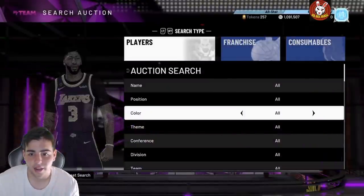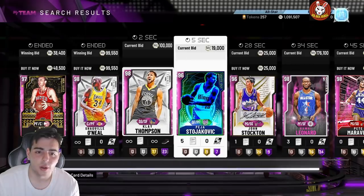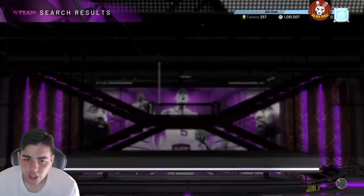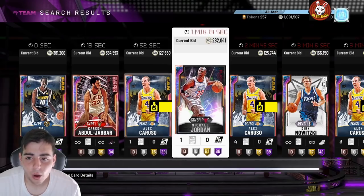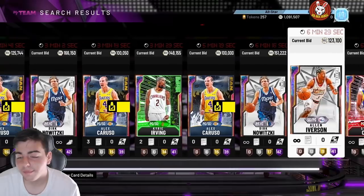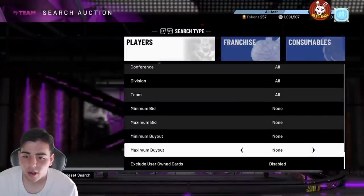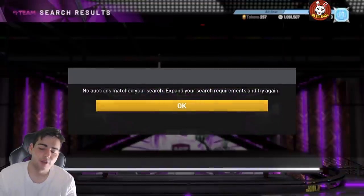Today we're going to go over what you guys should sell and what you should buy. Personally, it's a selling day for sure — Paul George is back up to 150, Opal Caruso back up to 130, Kareem up to four, Bobo up to four, Taco down to two. You gotta sell. I've been paying attention to all these prices and it just reeks of selling. The only one who dropped was Oscar Robertson, which was expected.